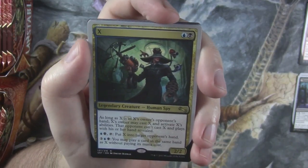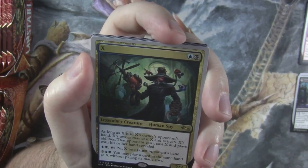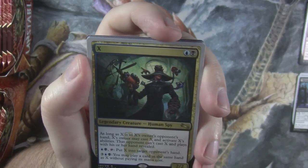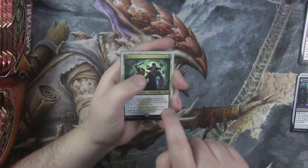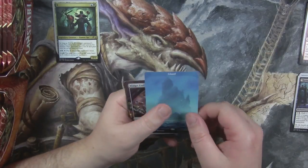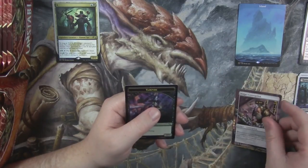So you can play X from your hand for 2 mana. Then you pay a black and a blue, tap it, and put it into your opponent's hand. Then you can start paying 5 to cast other cards from their hand. It's kind of a super weird card but also neat. We got ourselves an island — good old full art lands. And then we have a Sapsucker and a Widget Contraption.